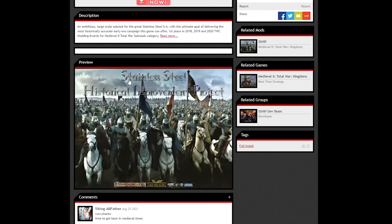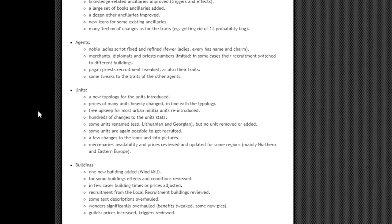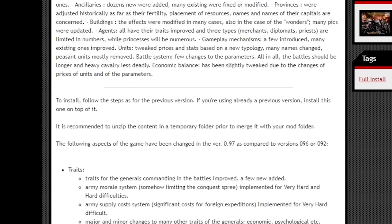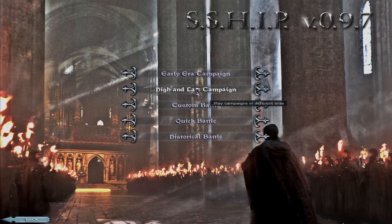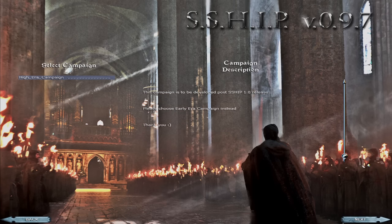The Historical Improvement Project essentially aims to continue the work of Stainless Steel while improving the mod in technical ways as well. Bugs and crash issues have been drastically reduced, there are new factions with new units, new campaign mechanics and battle stats, all redone for more flavor, meaning, and immersion. The main difference can be summarized as a less buggy and even more immersive version with more content, with the only drawback being the high and late era campaign isn't released yet.